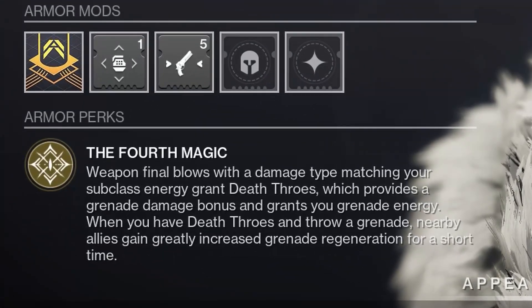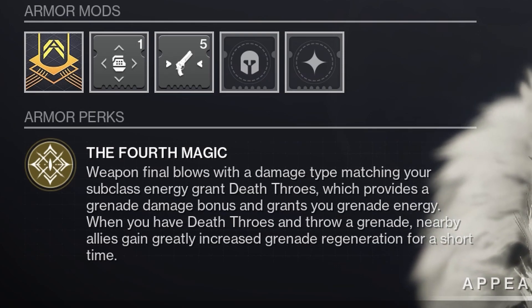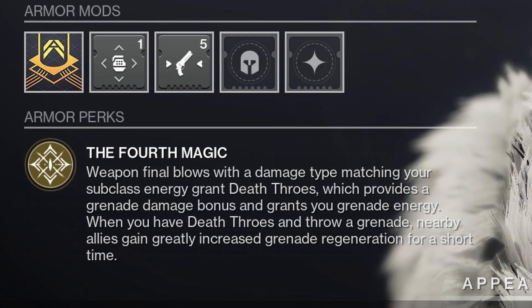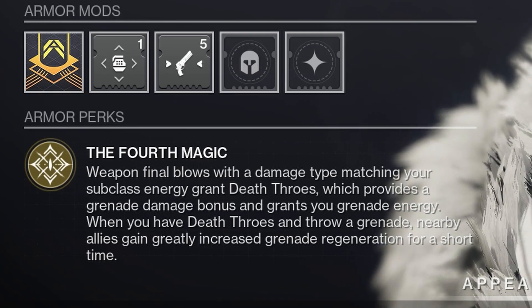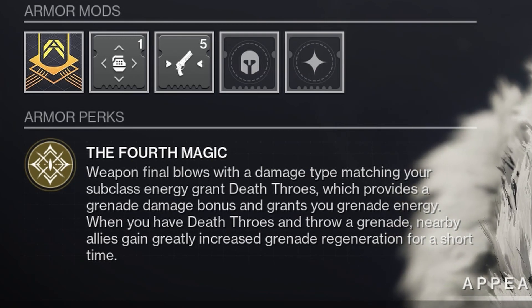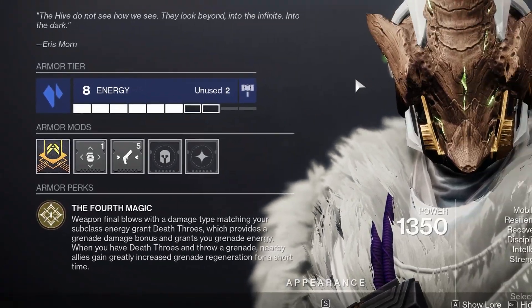So what do we have here with Verity's Brow? The Fourth Magic: weapon final blows with a damage type matching your subclass energy grant Death Throes, which provides a grenade damage bonus and grants you grenade energy. When you have Death Throes and throw a grenade, nearby allies gain greatly increased grenade regeneration for a short time. So that's just another way to get back our Scatternades — with Verity's Brow.